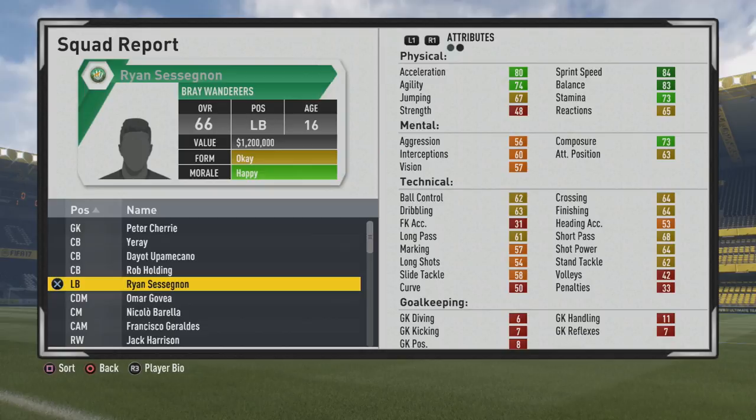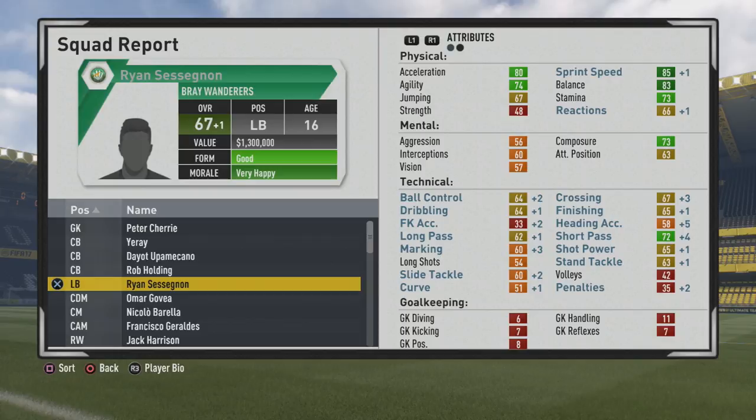Decent stamina at 73 as well. Mentally, the aggression and vision stats are quite poor, composure is decent, but interceptions and aggression need some work in my opinion. Technically, ball control, dribbling, crossing, and finishing are not too bad for a 66 overall player. Short passing stands out from the start, and standing tackle is not too bad either, as you can see with this plus-one at the end of the first season.